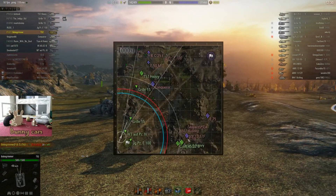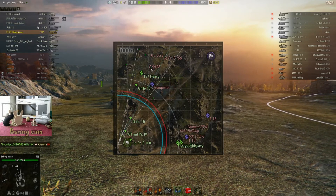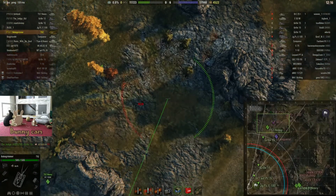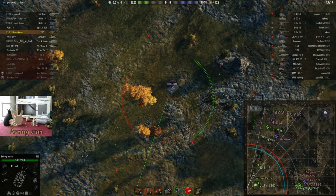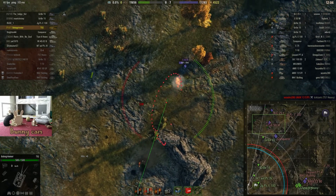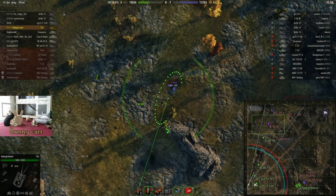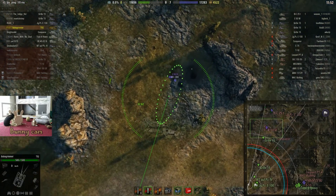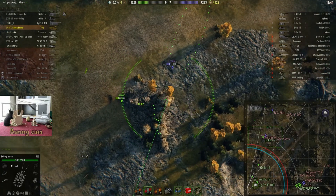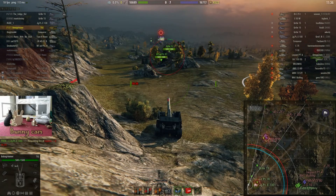If we start to head back, then if these guys push on round we should be able to get some shots on them. Need to give this heavy a hand while he's on reload — try and hold them back slightly. Trying to get a shot on a medium tank that's got the potential to move out of the way of the shell quite quickly is difficult. Let's see what he's going to do here. That fell short anyway.